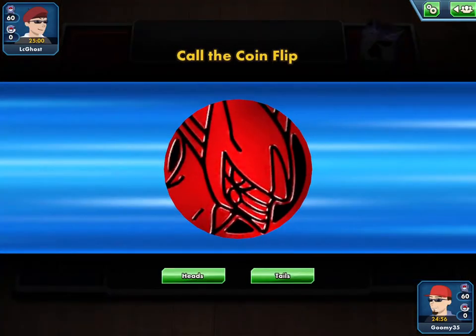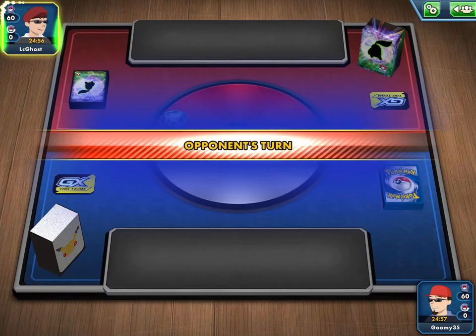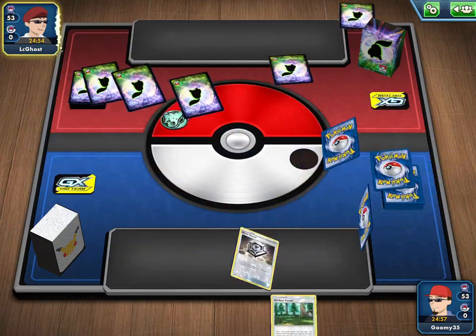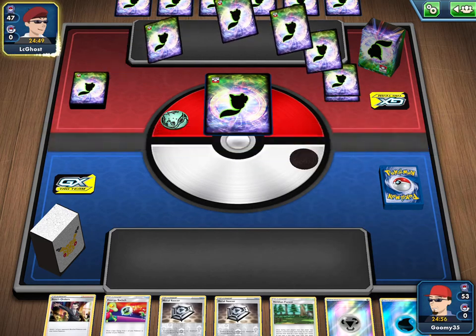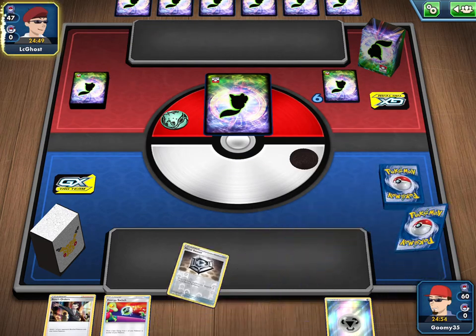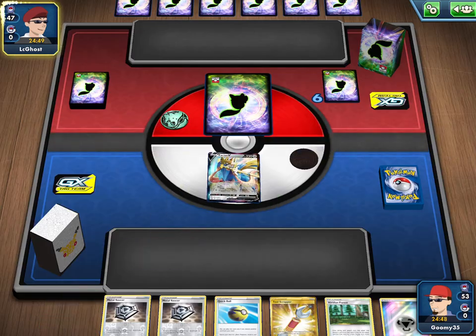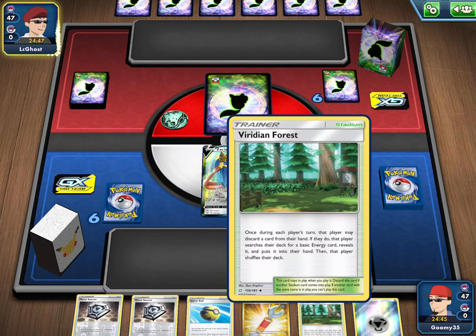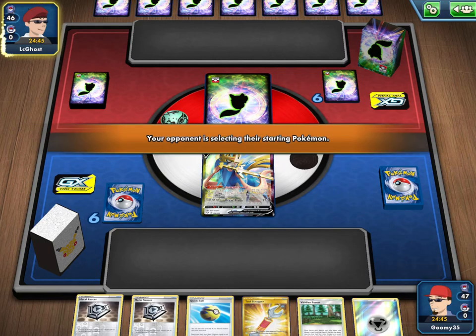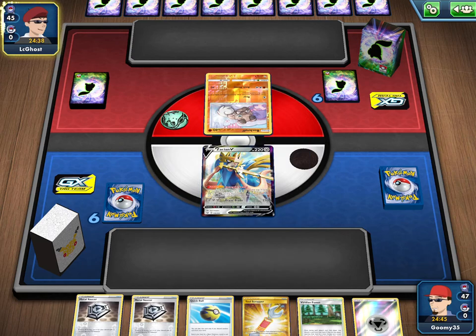You probably want to go first on ladder because you don't know what you're up against. Unfortunately we lose the coin flip, so it looks like the opponent is going first. That's okay because we are very aggressive in this deck. We'll mulligan our first hand. Looking at the new hand — we need to get rid of two Metal Saucers probably. I'll want to Quick Ball before Dedenne. It's okay. Looks like the opponent might be on a Rock Rustle or rock deck.